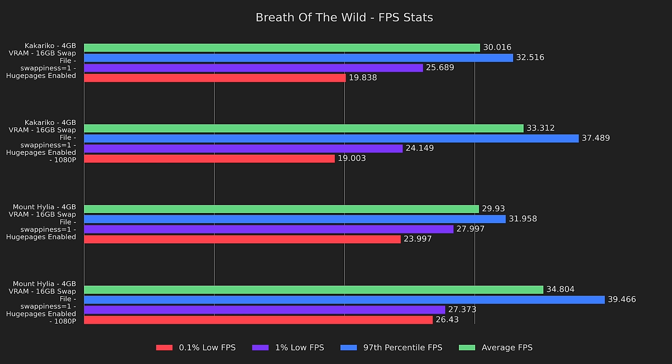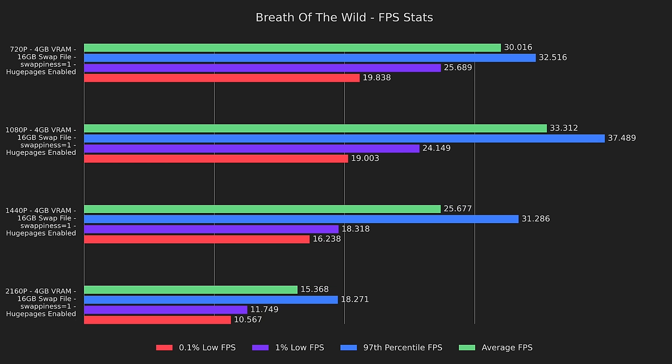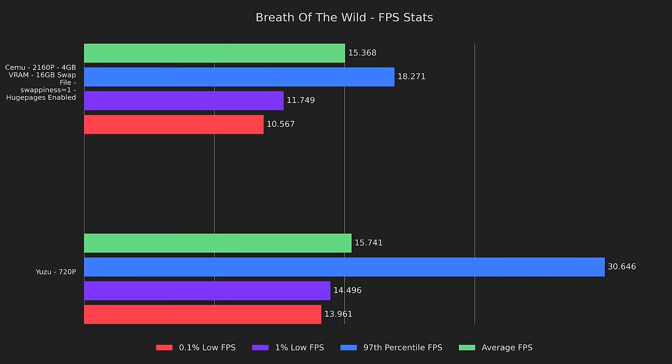Some of you may have noticed something odd: 1080p performs better than 720p by a decent margin, whether docked or not. It seems like there's a point where the GPU becomes more necessary than the CPU and gives marginally better performance. This made me wonder what higher resolutions look like. 1440p (2K) results were almost playable — someone not very sensitive to low framerates could probably play just fine. 4K, however, is a different story. Interestingly, Cemu runs Breath of the Wild at 4K almost as well as Yuzu does at 720p, which is remarkable since it's rendering 9 times the number of pixels.